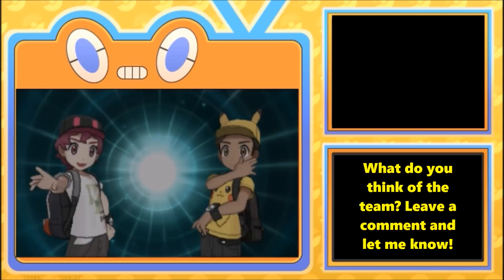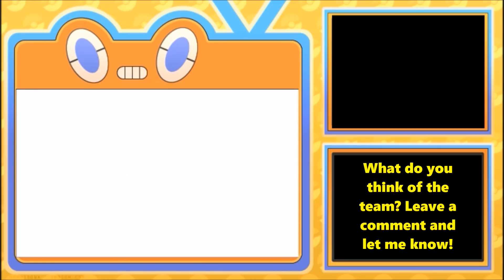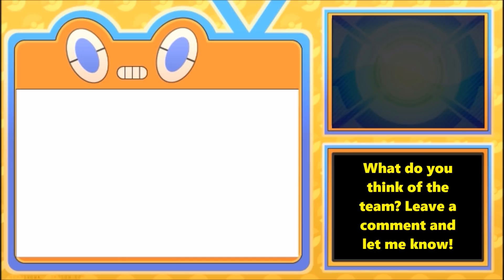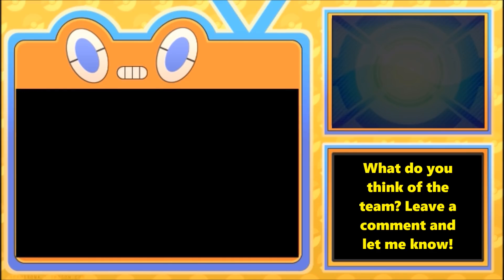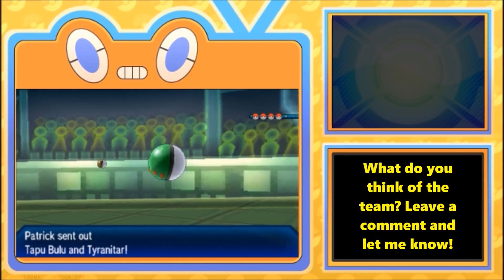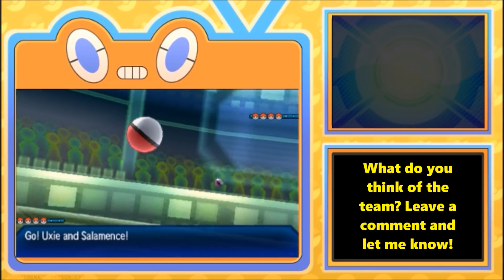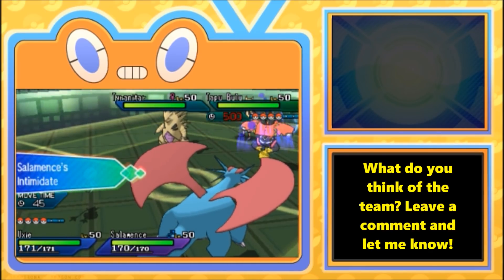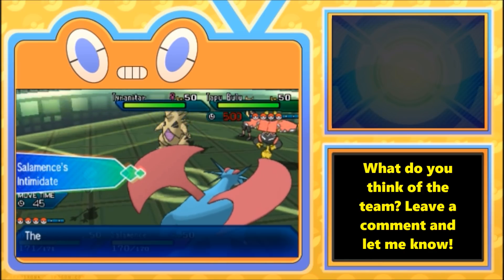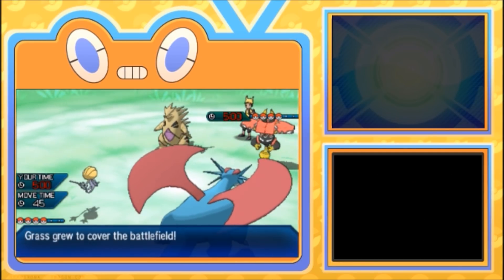We're starting off with Uxie. We see Bulu and Ttar lead for them. What we're gonna do this very first turn is gauge the speed tiering — see if there's any weird scarf on any of those mons. Bulu has a higher base speed than Ttar, so we might be able to pick up some information. Looks like none of them have a scarf, and everything's going completely according to plan.